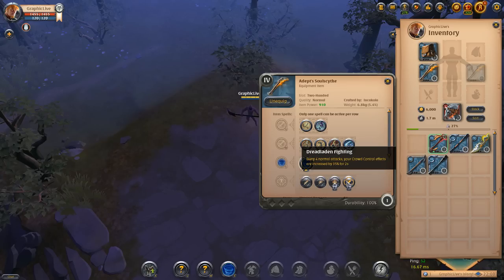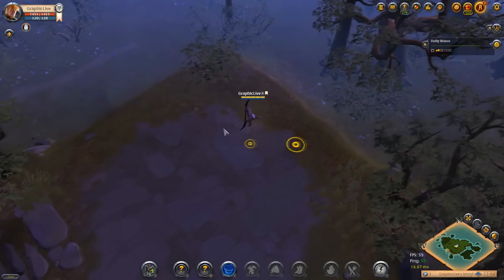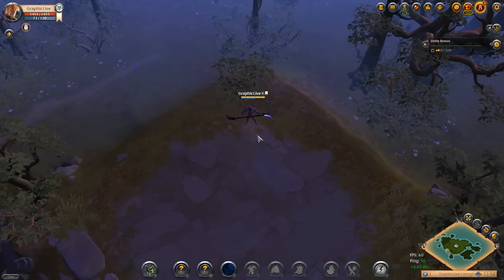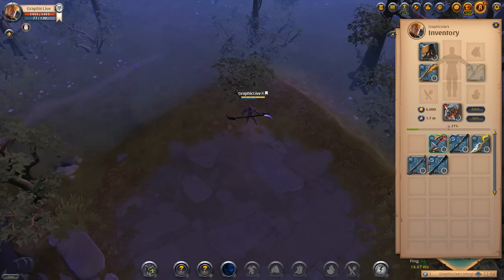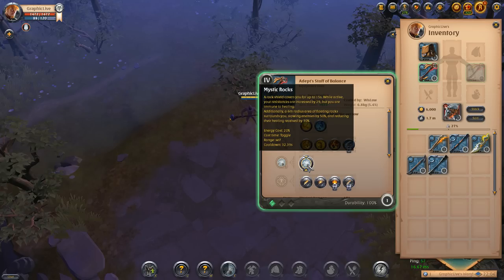If you chain it with your hunter shoes speed buff, that 35 percent CC duration increase stacks and you'll have a lot of increased CC duration. So since we put the soul scythe on, we'll start with the soul scythe's special E ability — the tornado. It creates a tornado and shoots it in a chosen direction. Enemies hit by the tornado will receive 428 damage and be pulled into the air for two seconds. This ignores crowd control resistance, and when enemies are in proximity of the tornado they will be slowed by 80 percent. The hitbox on the tornado is very big so you can get away with missing sometimes and still hit.